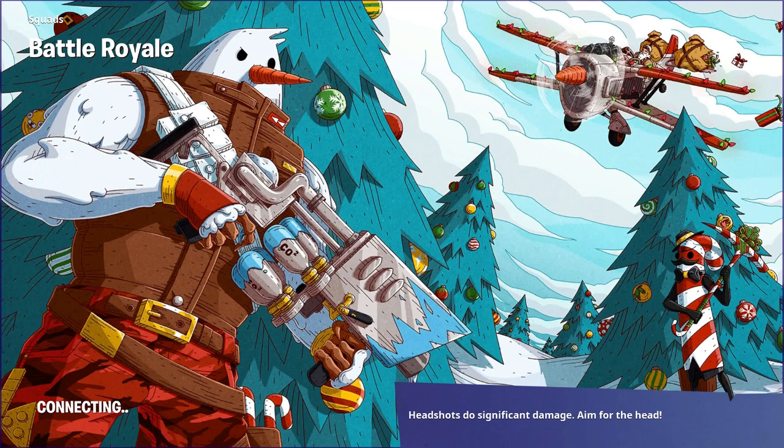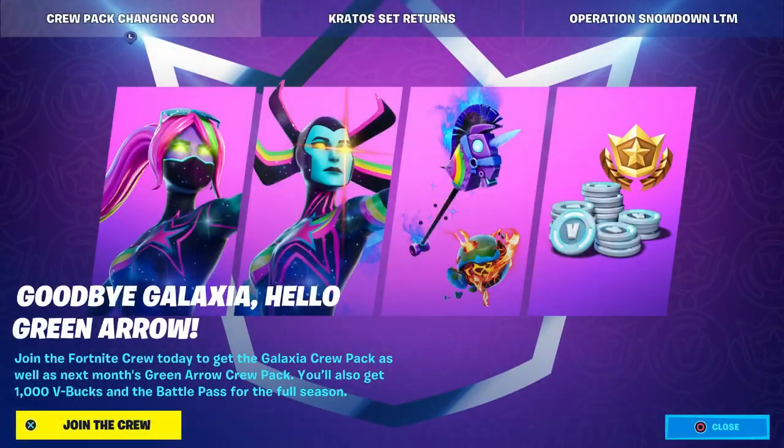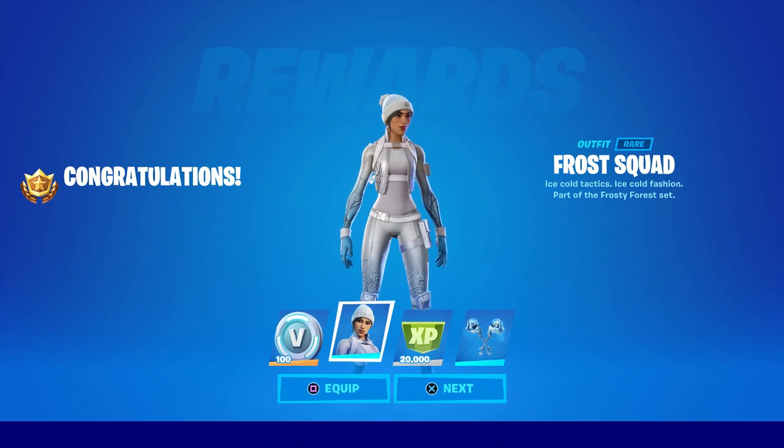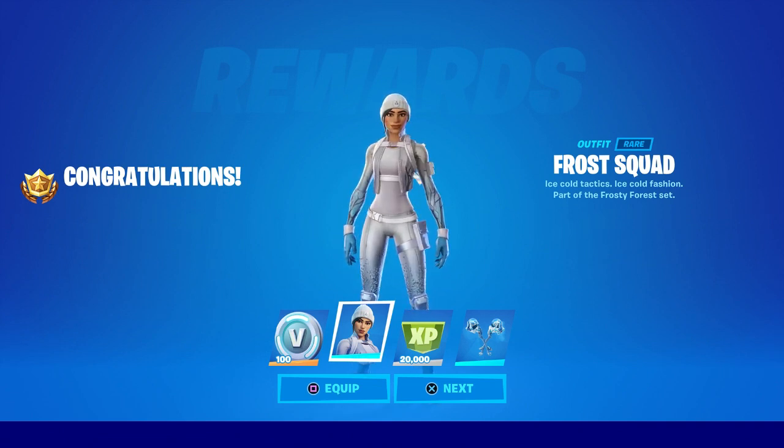Once you basically complete it, all you have to do is back out. And then once you back out, you will unlock the pickaxe, and not only for that, but also unlock the character if you did 12 challenges. I'll show you that later. But anyway, let me just show you more challenges on top of that.